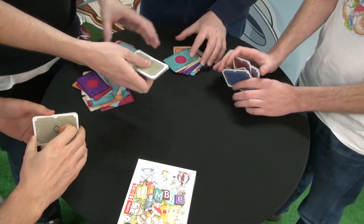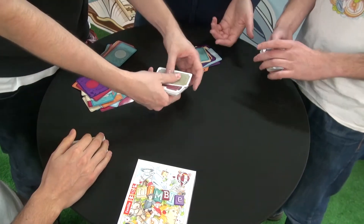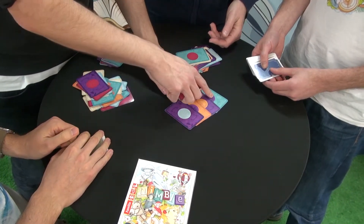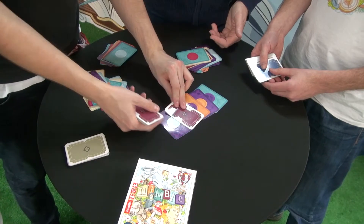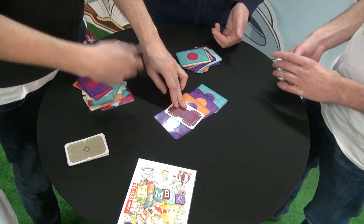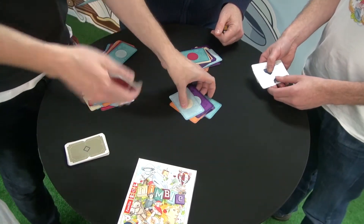Now we can check easily if someone made a mistake — we just flip over the stack of cards and put them like that, and you can always see if the color is matching. If the color is wrong, we would reveal it and see who was responsible. That player would be out of the game, even if they won. It's a very strict game. We play game after game, and now Peter would have won, so we would have played one card less than us.